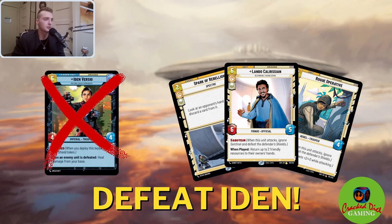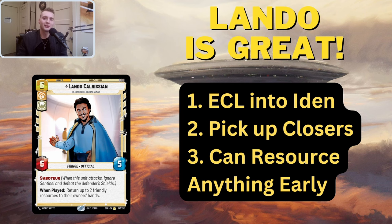How do we defeat Iden Versio? What's the play? She's really popular. There's really two variations of Iden — you have green Iden and red Iden. They kind of play the same way into Han. The general strategy is pretty much the same. So the first thing we need to do is acknowledge that Lando Calrissian is great.